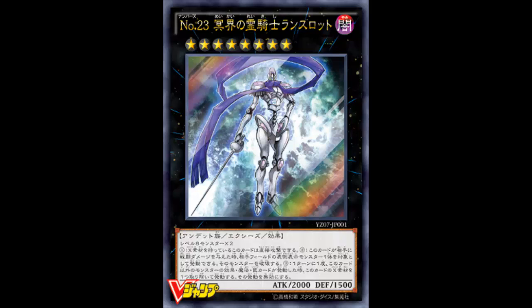Today we are looking at Number 23 — yes, a Number card, I know they're still making them — Lancelot, Ghost Knight of the Underworld. It is a Dark Zombie XYZ Effect monster, Rank 8, with 2,000 attack and 1,500 defense. It's made with two Level 8 monsters. Great, more generic Level 8 material requirements — that's totally what we need, because we don't have enough of Felgrand already.